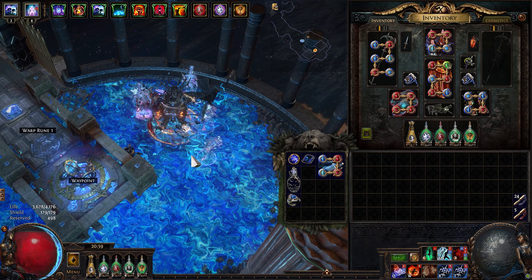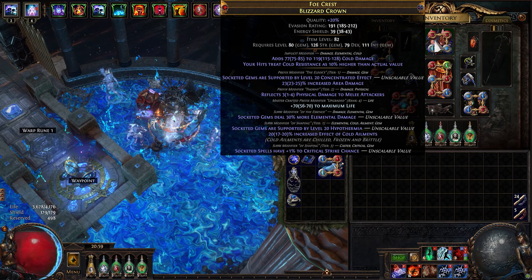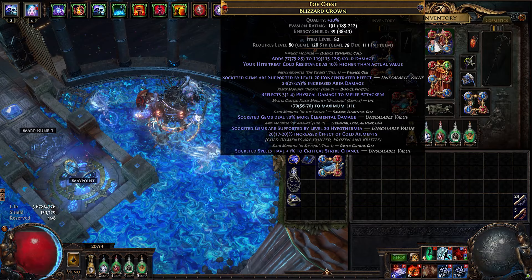The weapon I use is Annihilating Light for that juicy triple damage. For the helm, we use an Elder/Shaper-influenced Blizzard Crown with Concentrated Effect, Hypothermia, more elemental damage, and spell critical strike chance.